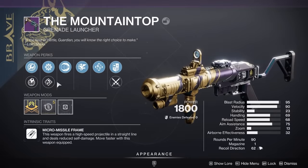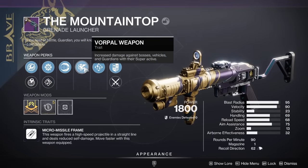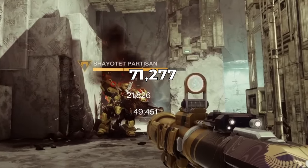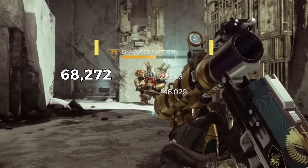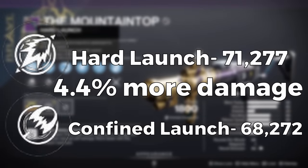First, let's look at the relationship between blast radius and damage. I have a Mountaintop here with spike grenades, impulse amplifier, and vorpal weapon, and it has hard launch and confined launch. Hard launch takes our blast radius down to 95, and when we do that, we hit for a total of 71,277. I then put on confined launch, which takes my blast radius to 100, and we hit for 68,272. So the hard launch version hits for 4.4% more damage.